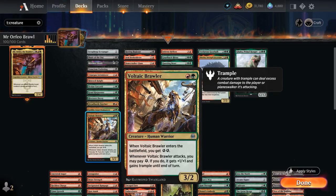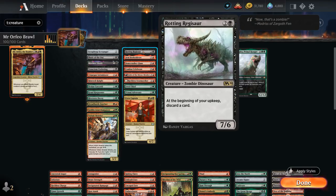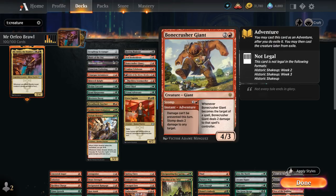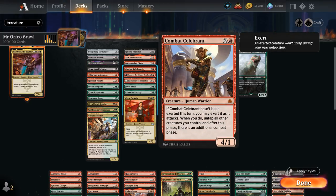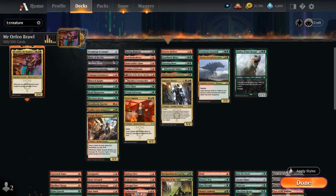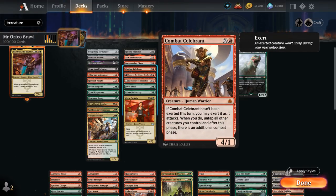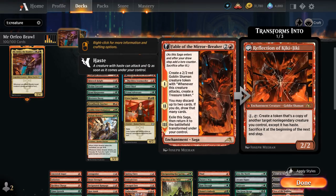Voltaic Brawler can attack for 4 power and trample using energy. At 3 mana there's Rotting Regisaur — you can't get much more power for 3 mana than this. Arni Brokenbrow can boast to increase its power, playing well with the other creatures. Bonecrusher can be used as removal first and then a 4/3 Giant. Celebrant gives us additional combat steps, also very synergistic with Orfeo as we can trigger his ability twice in one turn essentially.